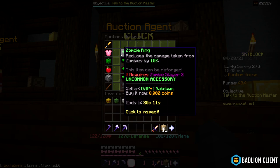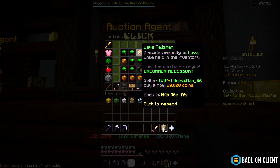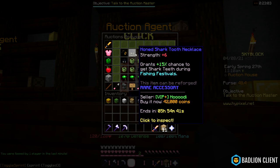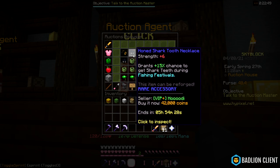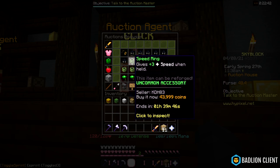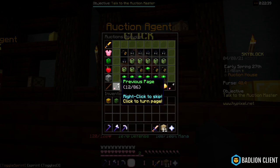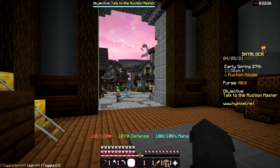So this zombie ring needs zombie slayer 2 — it's 8k, so I can't be getting that one. Lava talisman — that could be good, could grind 20k for that one. The shark tooth necklace is rare, so that'd be good at 42k. And then the speed ring for 43k. I need to farm a bit more to get these two talismans and the lava one — that's around 100k for that.